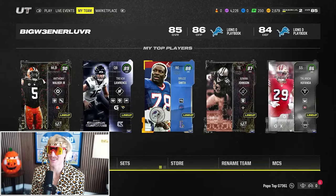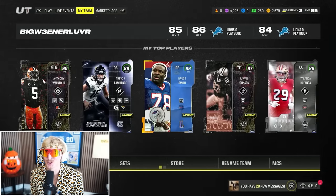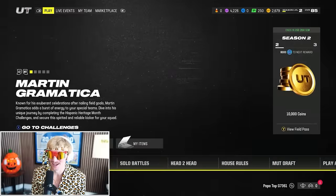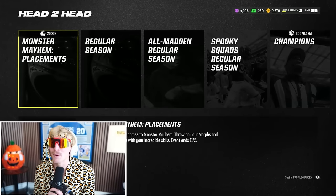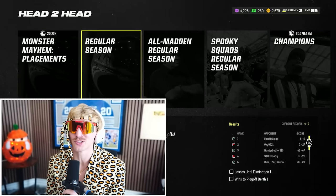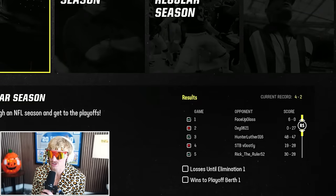85 overall team. Our top three players are Anthony Walker, Trevor Lawrence, and Bruce Smith, with Juwan Johnson and Hufanga right up there as well. We've got to get a win to double it to 3.2 million coins. Also in regular season right now I'm 4 and 2 — if I win this we go to the playoffs, if I lose we don't go for anything.